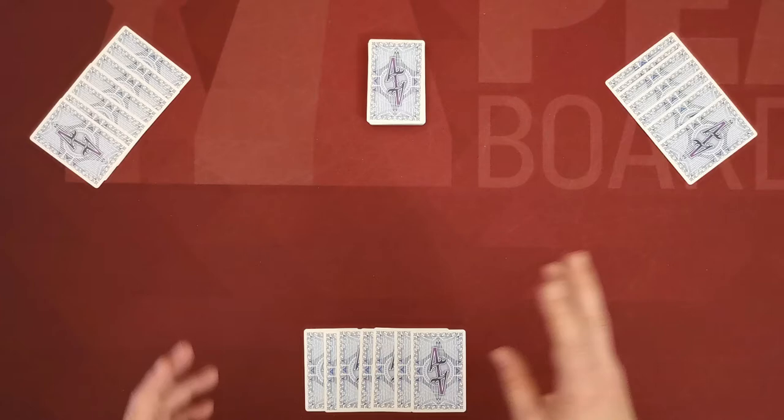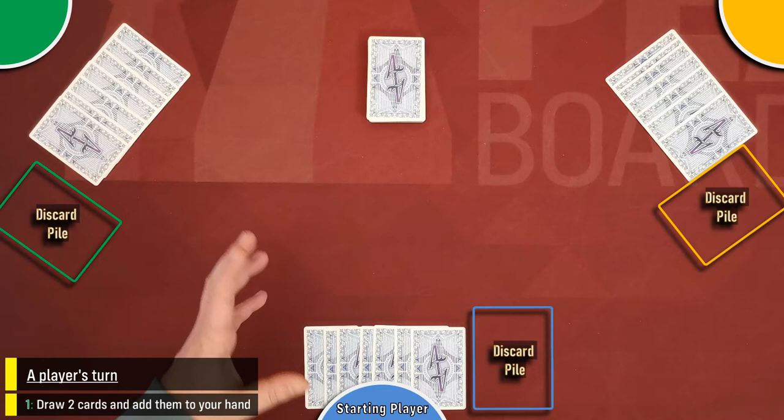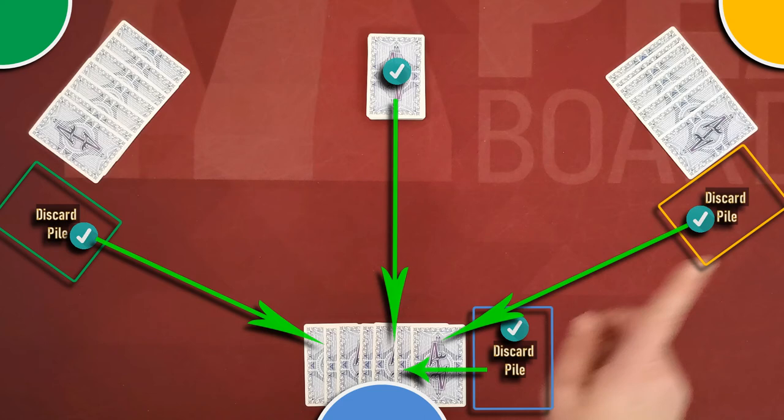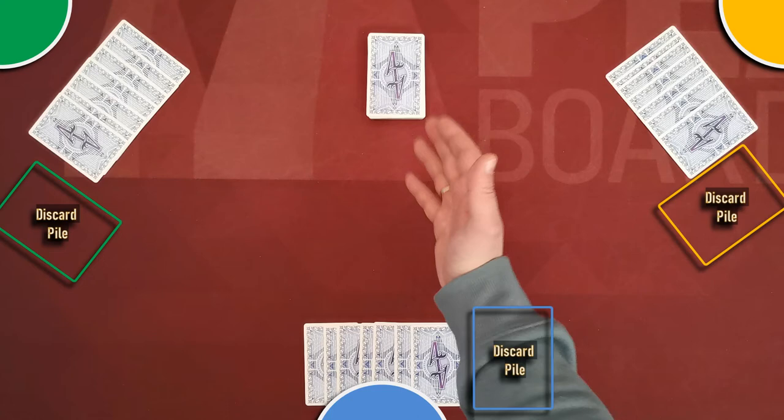The game is played in turns starting with the first player, then continuing clockwise until the game end is triggered. A player's turn consists of the following: first, the player must draw two cards and add them to their hand. The source of these two cards is either the general stack or any player's discard pile, even the active player's own. A player may use different sources or even the same source twice.